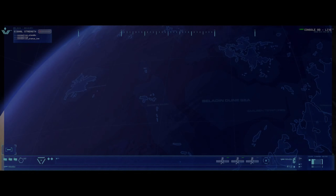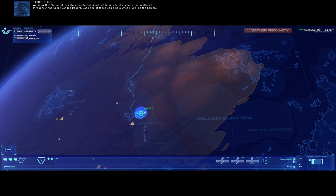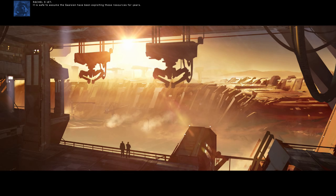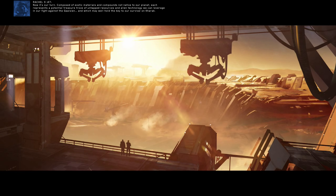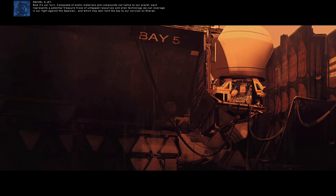For the first time in as long as any of us can remember, we are finally able to shed some light on the history of our planet, and conceivably our origins as a people. What we have found here is nothing short of miraculous. An ancient starship lost to the desert for a thousand years. The structural damage it sustained, the compression patterns, the debris footprint — all of it is consistent with atmospheric penetration followed by ground impact.